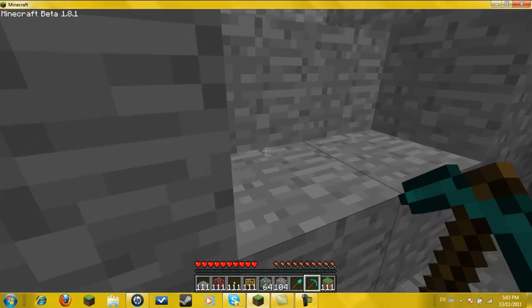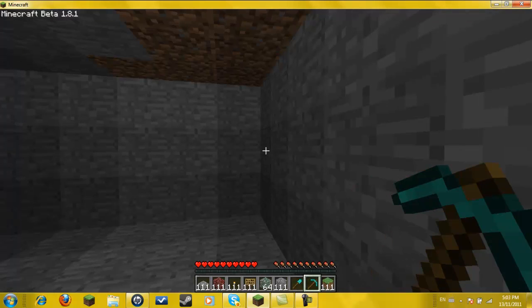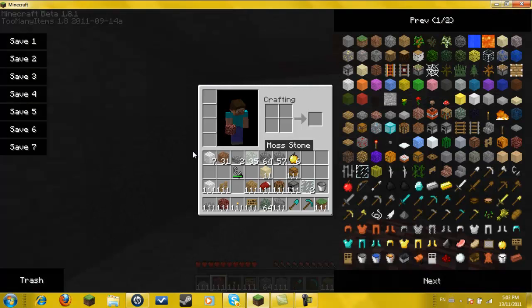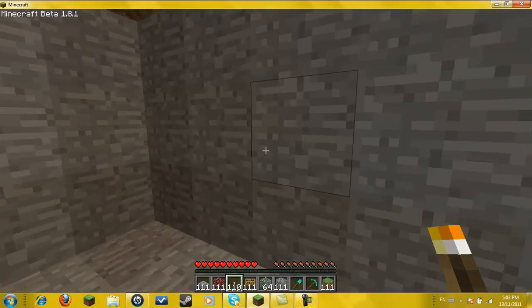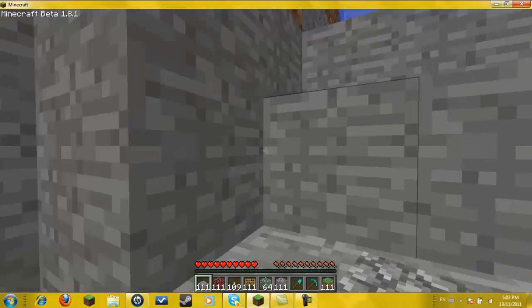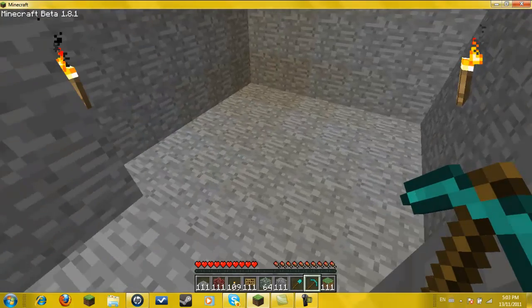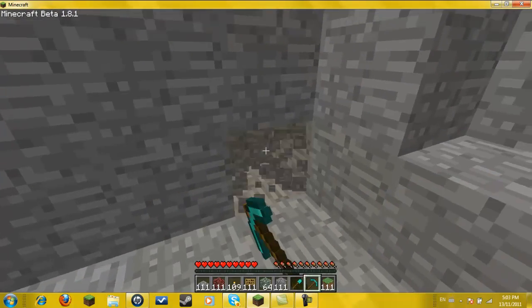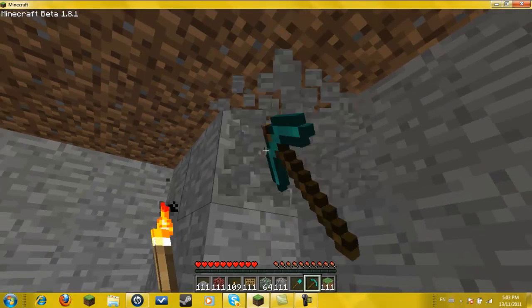Hold up, I want to test something I've never tested before. Now we've got this room. For now let's just put in a torch because I don't know how we're going to do the lighting yet. But I do want to make it sort of like the water temple, as I said. So we have to have water.